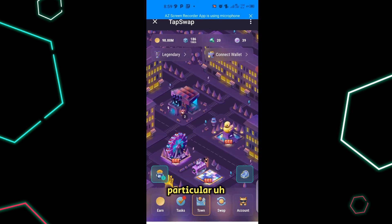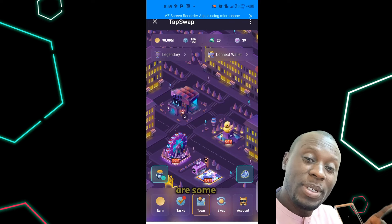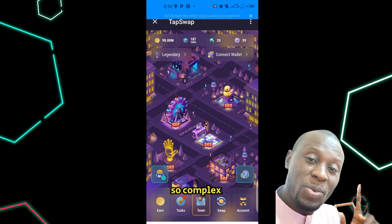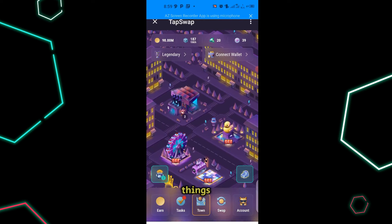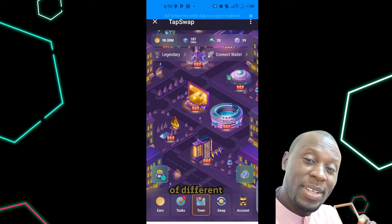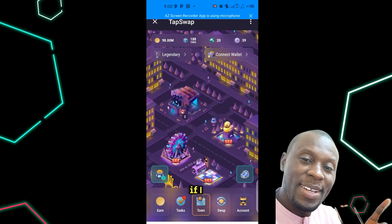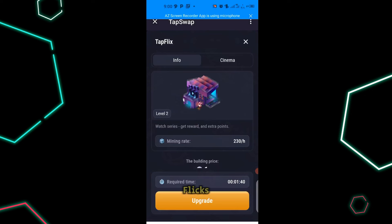This area — we can call it a country, a building, a city — looks complex, but if you look carefully you will see there are buildings, each with their own names. If you scroll up you will see there are many of them. For instance, if I click on one, you can see this one is called TopFlicks.